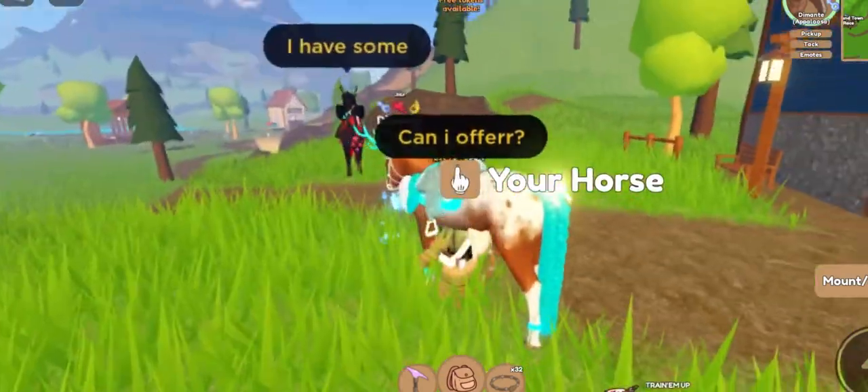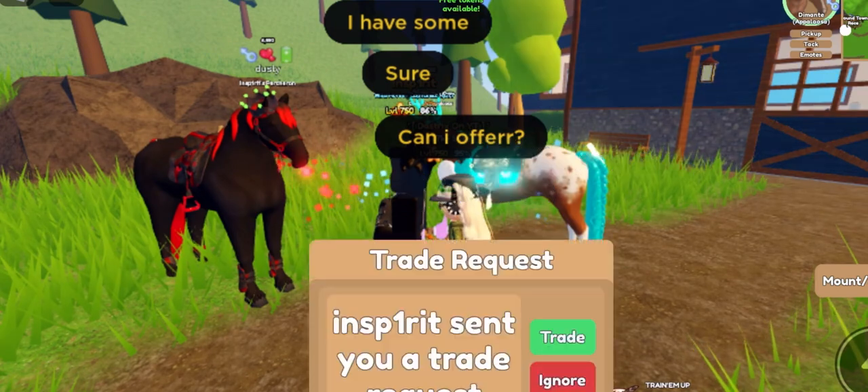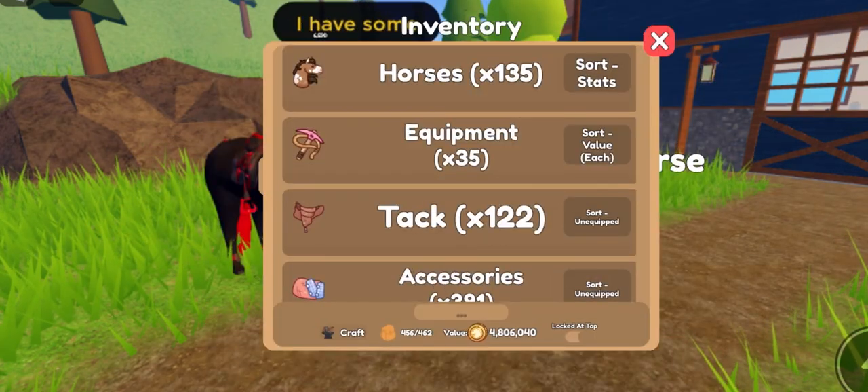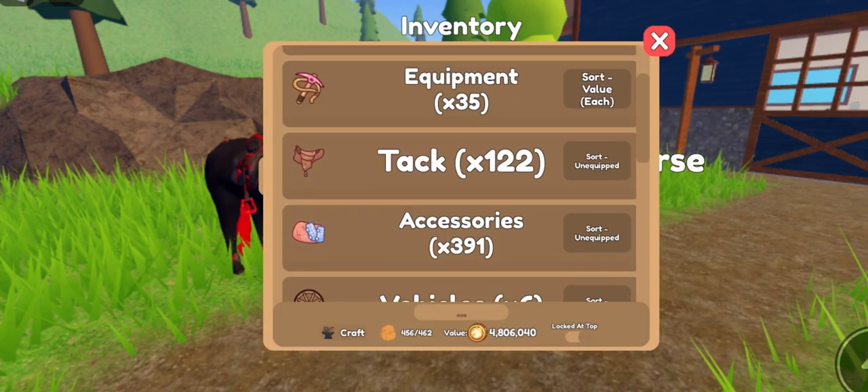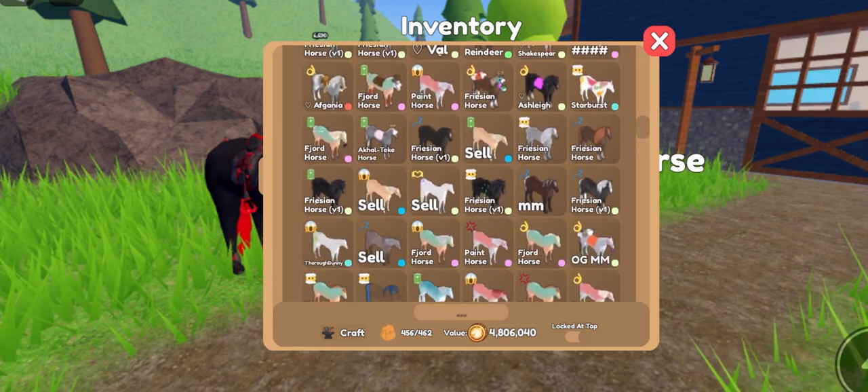You can breed horses — breed a special coat — and then trade the special coats for accessories. This helps because you're kind of getting it for free.